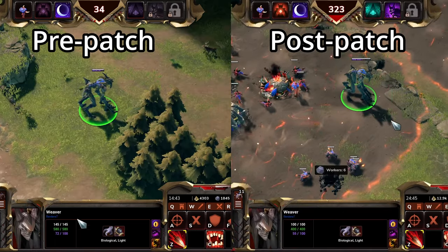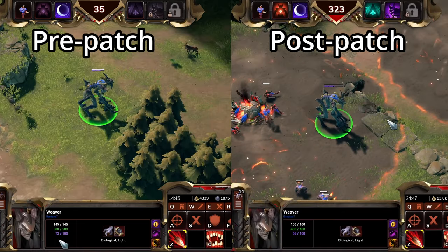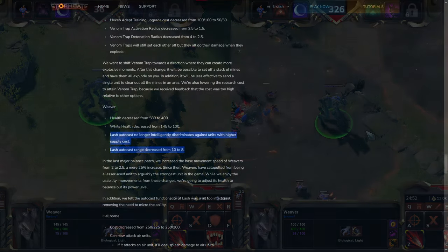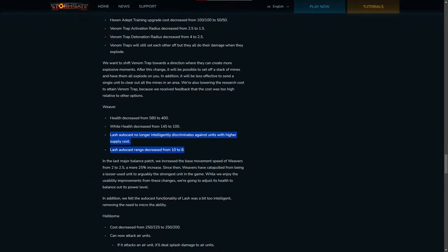Weavers have seen their health decrease from 580 to 400 and their white health decrease from 145 to 100. The Lash Autocast has had a couple of nerfs: Lash's Autocast will no longer intelligently discriminate units with higher supply costs, and Lash's Autocast range has been decreased from 10 to 8.